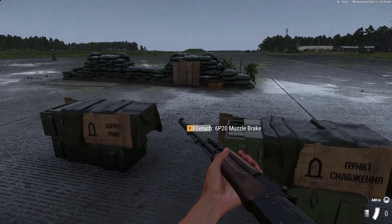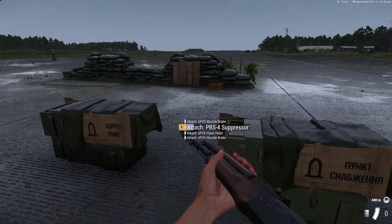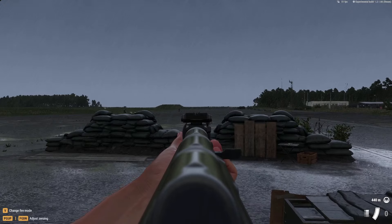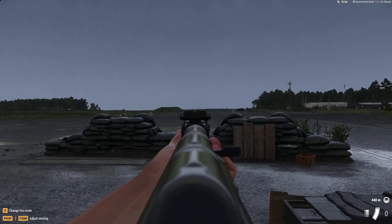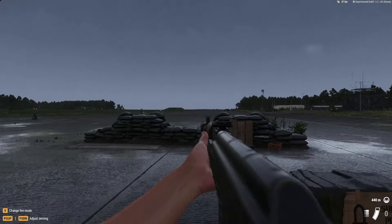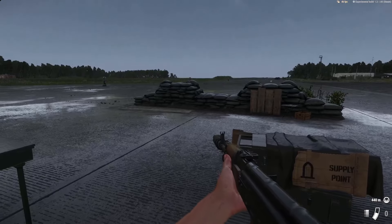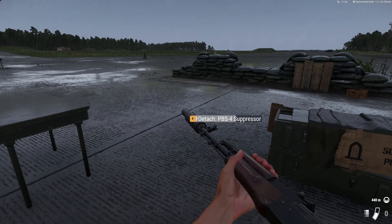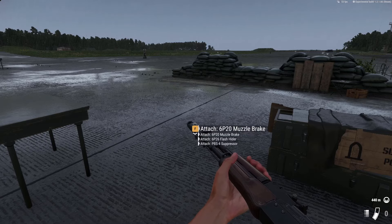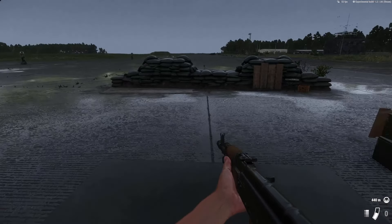Now let's swap it out for the suppressor. It's similar to the American one — it's basically about making the weapon quiet, and it also reduces the recoil of the weapon slightly. Now on this weapon if you take the standard muzzle brake there's still a bit of a muzzle flash, because it's more muzzle brake than flash hider like on the American weapon.